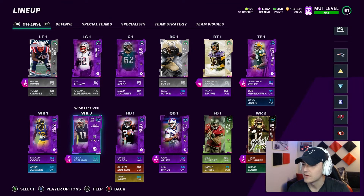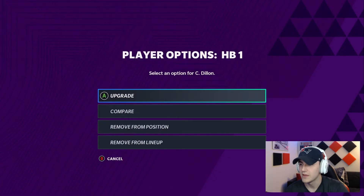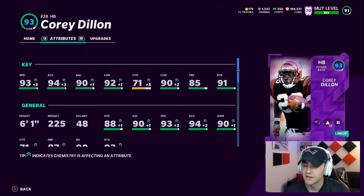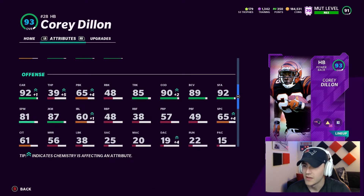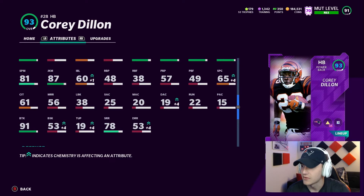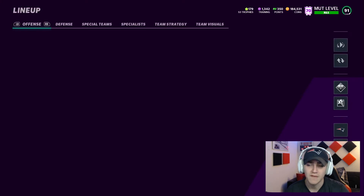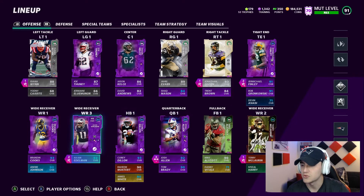A couple of the people I want to highlight — I had Mostert in here because I wanted the speed, thinking Corey Dillon wasn't going to be that good. But Corey Dillon is a monster and he plays even better than his stats look: 93 speed, 94 acceleration, 92 carrying, 90 change of direction. Going down to his offensive ball carrier ratings — 81 spin, 87 juke — that's not bad for what you'd think of historically as a power back. He also comes in with 91 break tackle. He looks like a really really good running back. So Mostert I don't need anymore — I'm going to find a really good receiving back to play the backup role instead and let Corey Dillon get the majority of the carries.